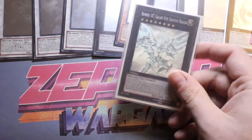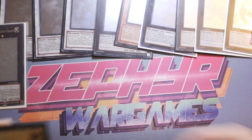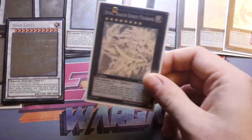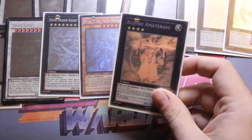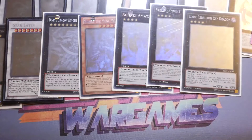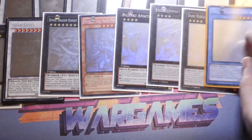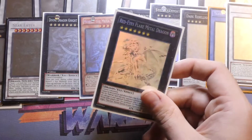Number 107: Galaxy-Eyes Tachyon Dragon is where the OCG alternate versions start to get involved. As TCG exclusives we have: Star Eater, which looks absolutely amazing with the planet in the background; Divine Dragon Knight Felgrand; Morbius the Mega Monarch; Bujinki Amaterasu; Satellarknight Delteros; Dark Rebellion XYZ Dragon; Madolche Queen Tiaramisu; Malicious the Lady Battled Never Lord of the Burning Abyss, a TCG exclusive since Burning Abyss was TCG-only at that point; and Clear Wing Synchro Dragon; Red-Eyes Flare Metal Dragon.